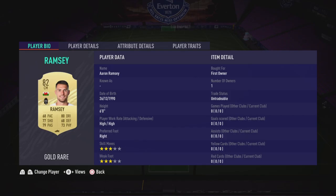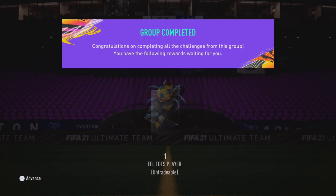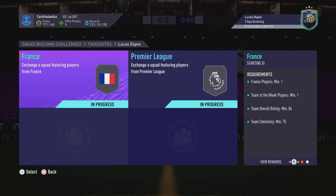We have untradable Perrin, Neto, Buffon — Pickford was 3,000 coins which is a lot. I think everyone else is first owner tradable and untradable. Basically it costs 3,000 coins for a Team of the Season card. Let's see what we get out of it. I'm going to save it to the end of the video — if I get that 85-rated grand, I will probably cry. I'm grinding these as well, getting some SBC fodder.